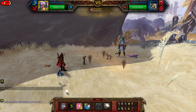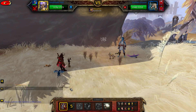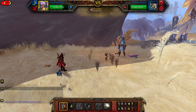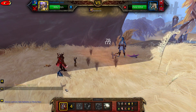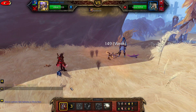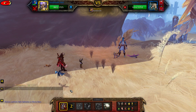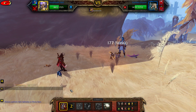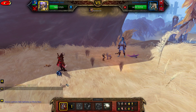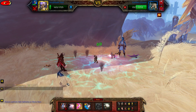When the third pet comes in, cast Crush and keep casting Crush until Sandstorm comes off cooldown. Then cast Sandstorm.